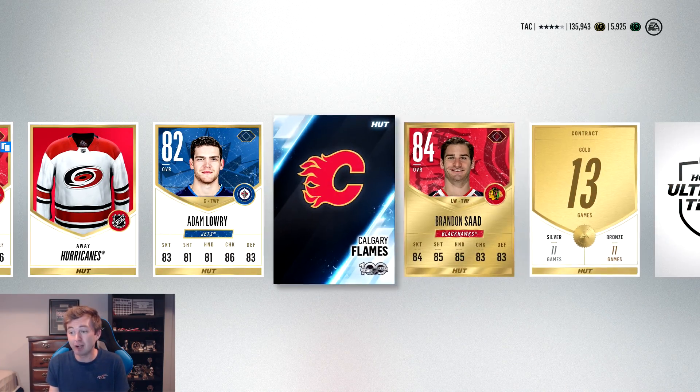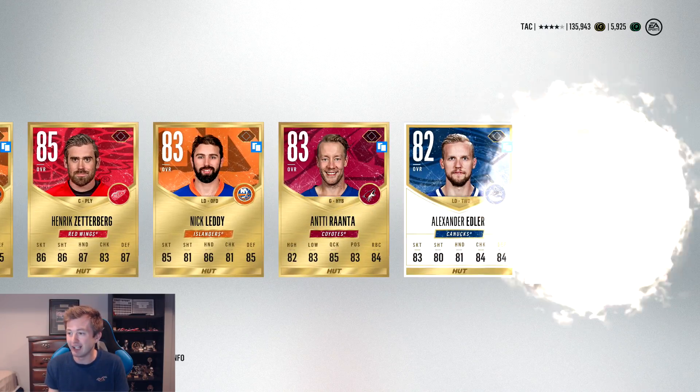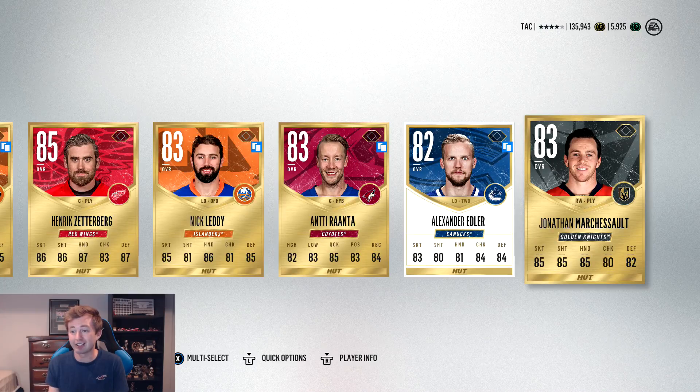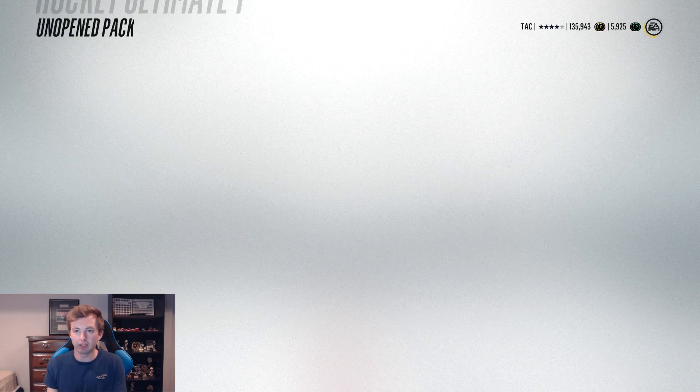We get a collectible. Henrik Zetterberg — only 85, but obviously I'm a big fan. And then Marchessault there, pretty sick stats. A couple more of these to go. I think we're going to try the player info method for this one — watch it open up. I'll throw in a few methods here, but the packs have been so good.